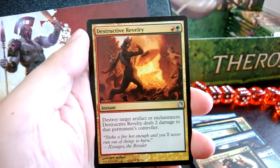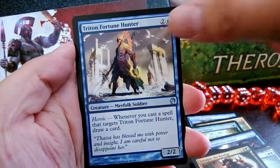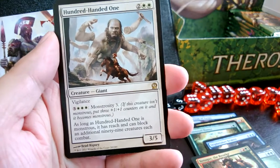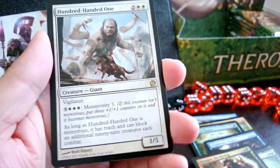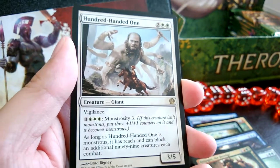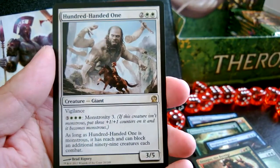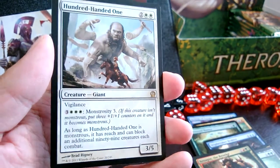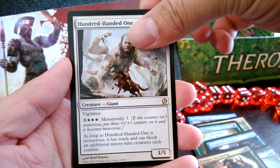Hunt the Hunter, Destructive Revelry, Triton Fortune Hunter, and my rare is the Hundred-Handed One! Flavor galore — look at that. When you monstrify it, it can block an additional 99 creatures each combat, so one per hand. It's too bad they can't actually draw 100 hands — it would be too much for the card, but it's pretty awesome.